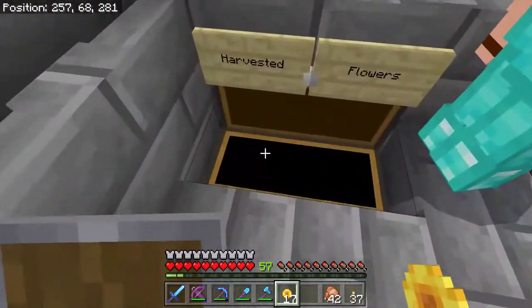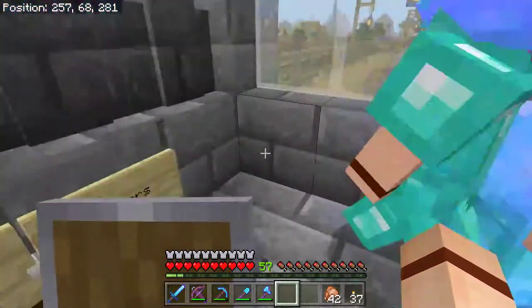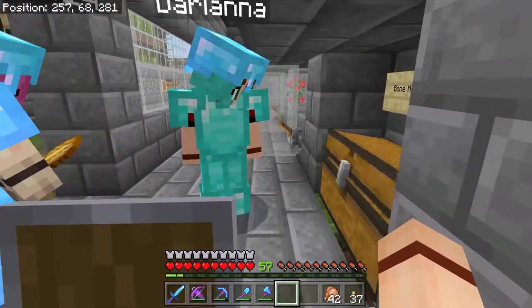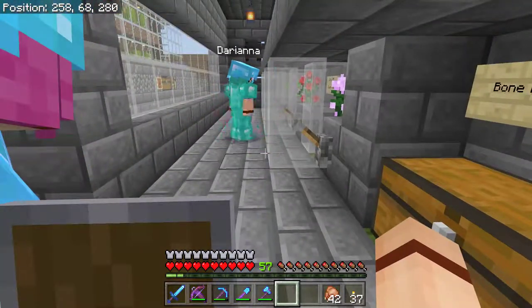That racked up really quickly, and there's some more too! To make sure that we have a good supply of bone meal, I have another hopper track set here. If you flip it to this switch, it takes the bone meal and drops it off at the dispensers.